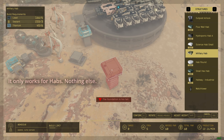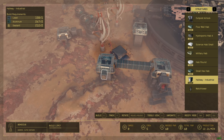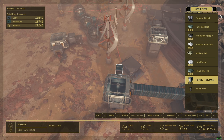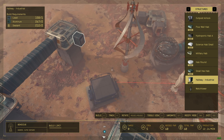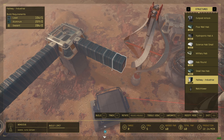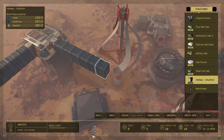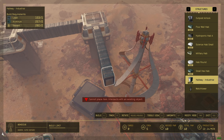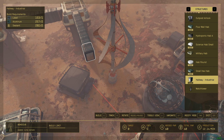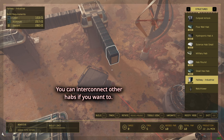Then you're gonna put another habitat — boom. Then go back to the hallway over here. Let's say you want to connect through all this. It's kind of funny but that's the way it is. It doesn't work because of the placement, so I put it over here instead — there we go.